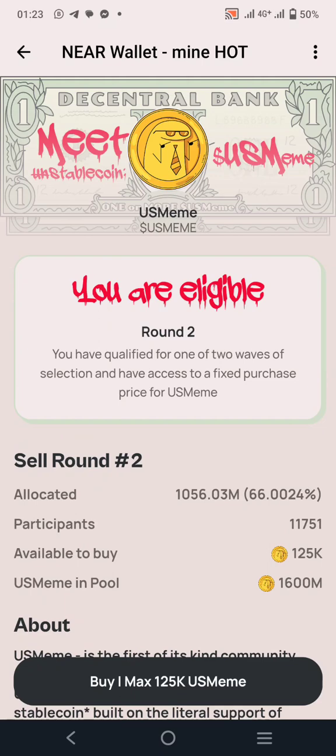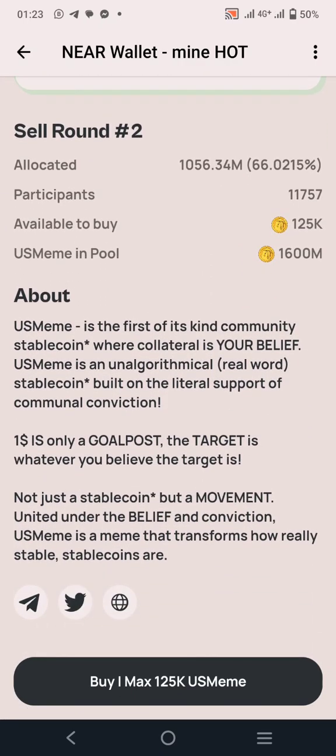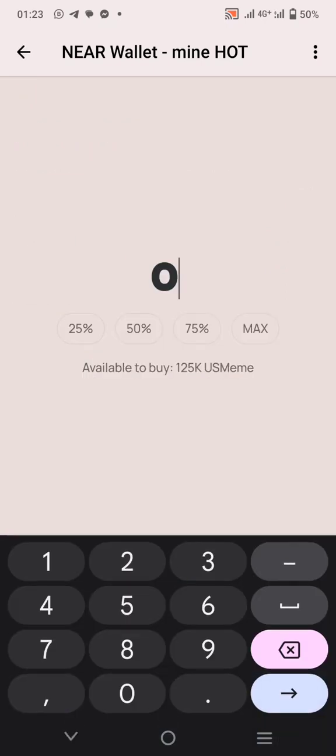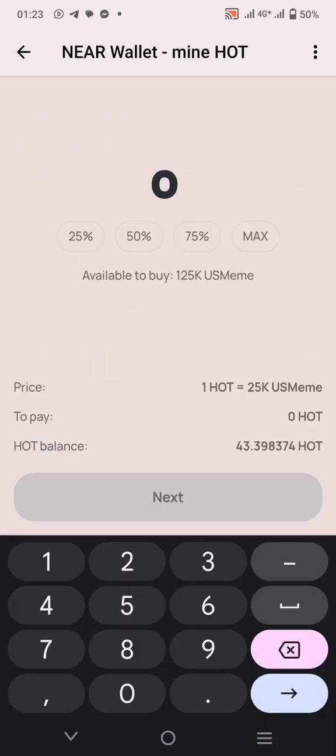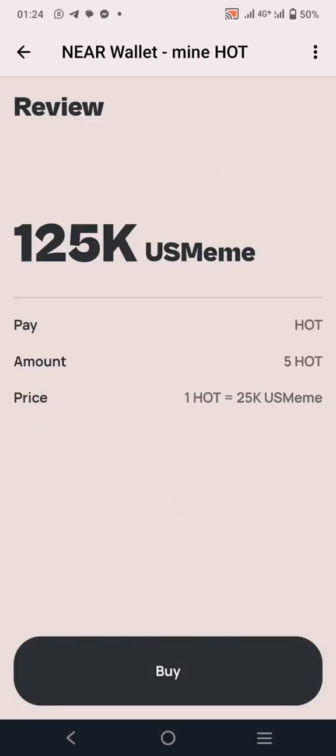You can see right here it says you are eligible for Round 2 — you have qualified for one of two ways of selection and have access to a fixed price for US Meme allocated to you. I'm going to click Buy right now. I have a max available of 125k to buy because I qualified for Round 2 only. I'll click Max, then click Next, then click Buy.